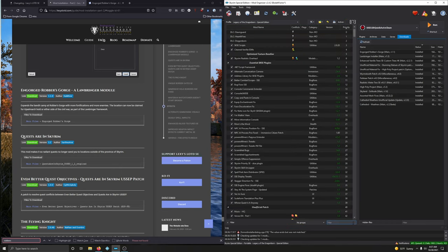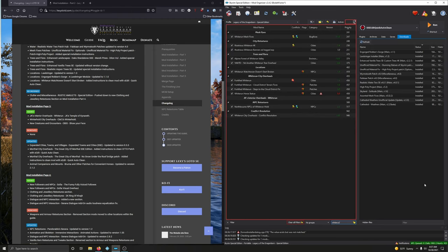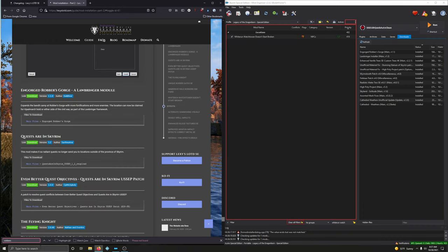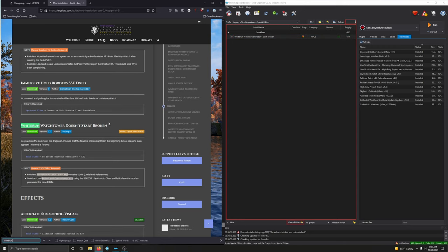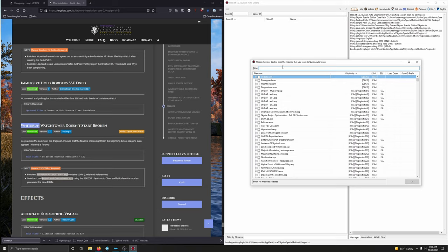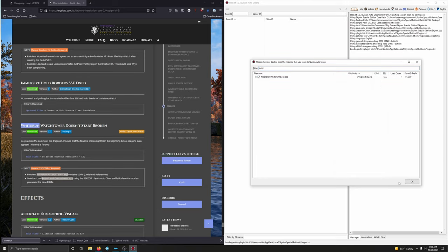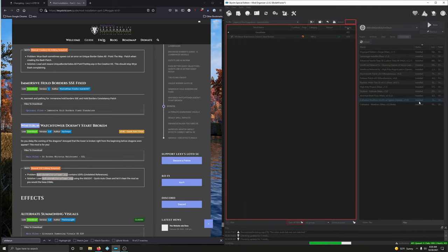Whiterun Watchtower Doesn't Start Broken — added instructions to clean the mod. We're not updating it, we're going to clean it. Drop down to SSEEdit Quick Auto Clean and run it. Find 'No Broken Whiterun Tower' in the filter, tick the box next to it, click OK — this should be pretty quick. That is done, we can exit.